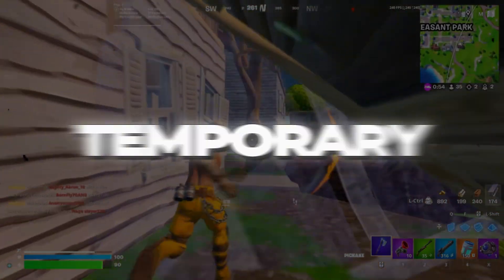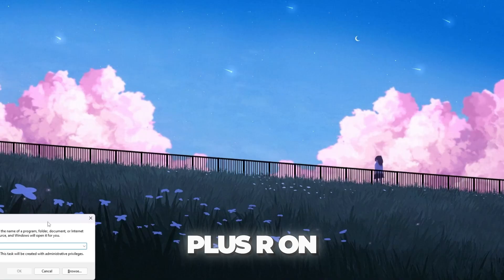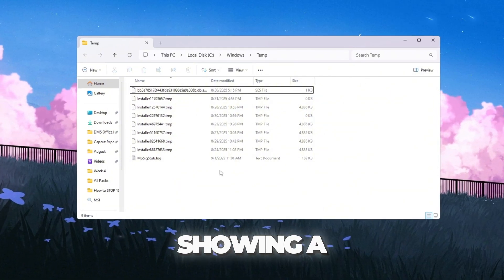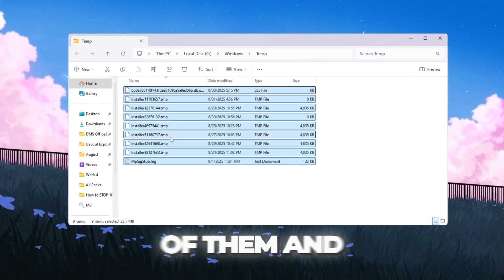Step 1: Clear temporary files to free up space. The first thing we are going to do is clean out junk files from your PC. Press Windows + R on your keyboard to open the run box, then type 'temp' and press Enter. A folder will open showing a lot of files — these are only temporary files that your computer no longer needs. Select all of them and delete them.